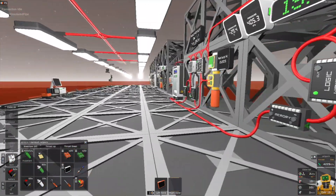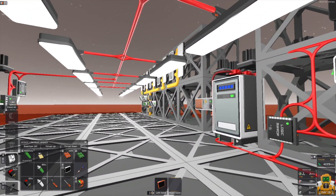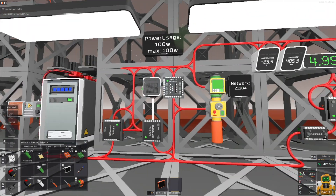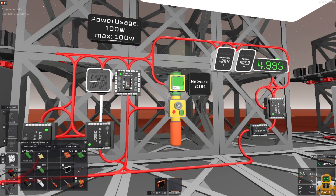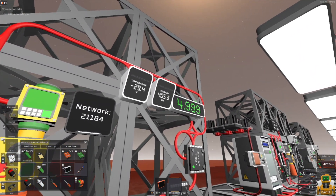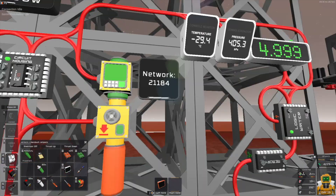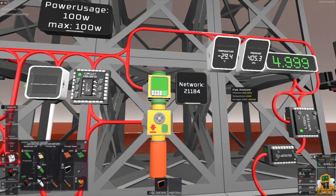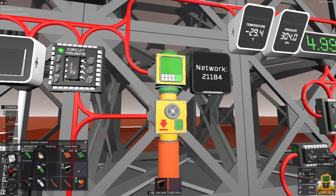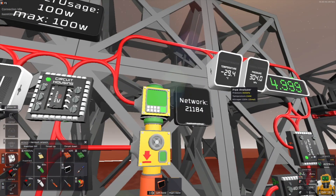Let's start with the regulator. As you can see here, I have filled the pipe with 4 atmospheres. One atmosphere is 101 kPa. And the regulator can transfer 5 moles per tick. As you can see, we have 20 moles. If we turn it on for one tick, it removes one atmosphere from the network.